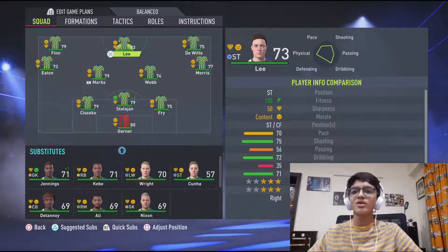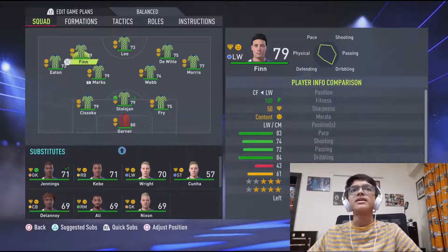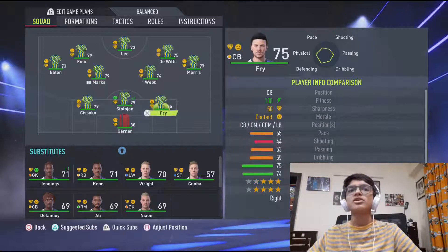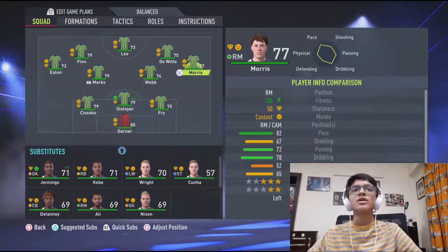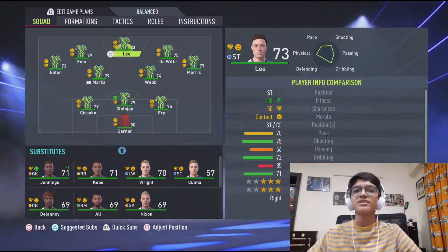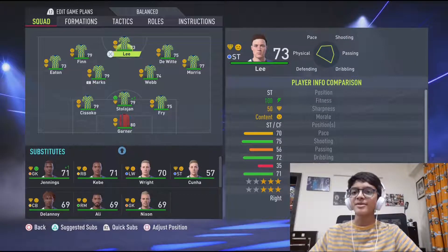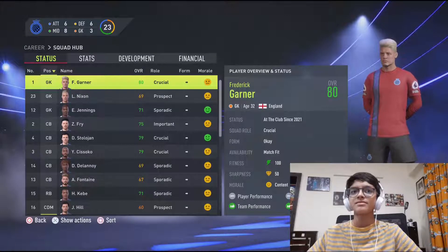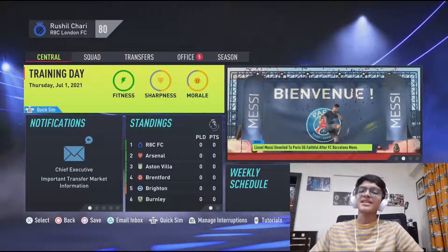This is the squad we've been given. I'm going to play a 3-2-1 rather than a 3-4-3 — so left wing, right wing, right mid and left mid. Our center backs look good. Our keeper looks amazing — 80 rated already. Center mids look good too. Right wingers are 77 and 75 rated. Left wingers 79 and 73. Our striker is 73 rated. We're going to make one big signing in the summer transfer window from the 50 million — I think it's going to be a striker. I've put development plans on most of the players.